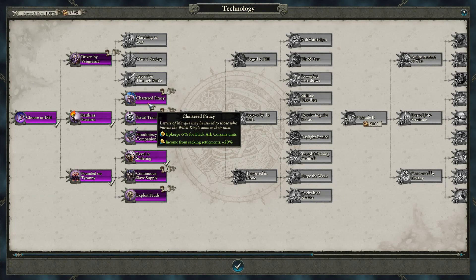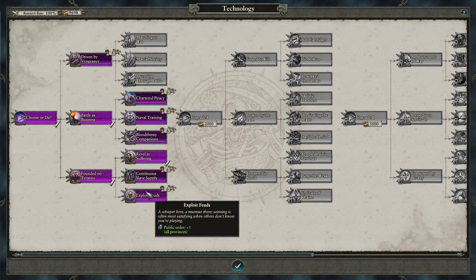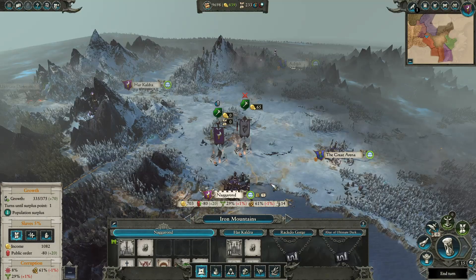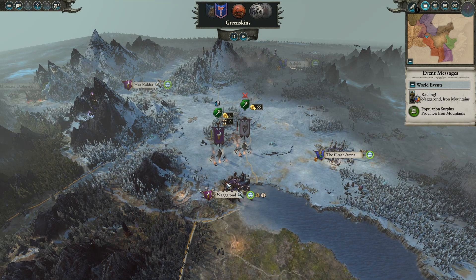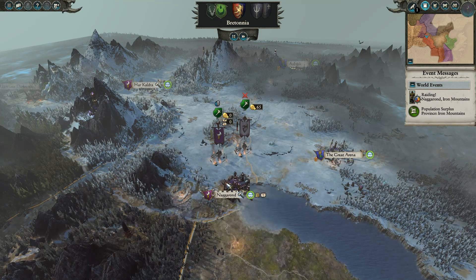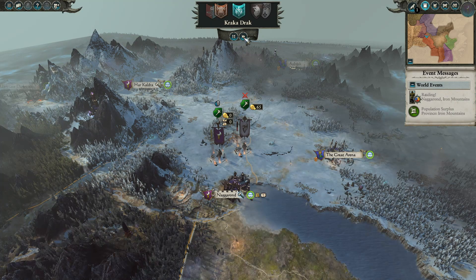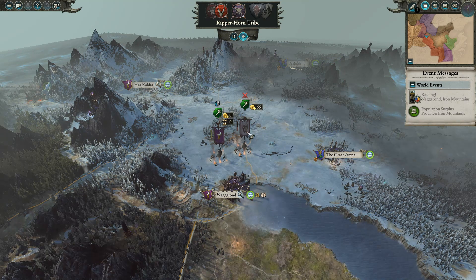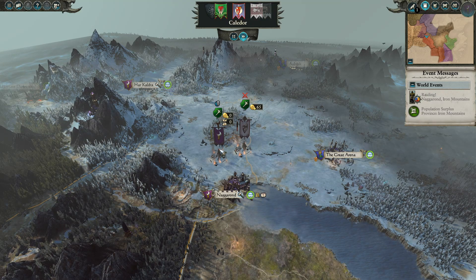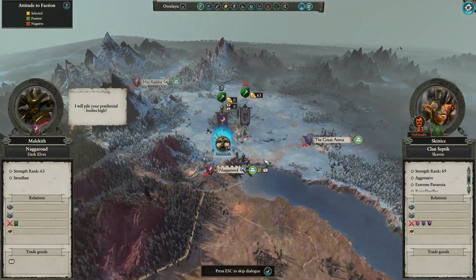Research — what do we got? Minus upkeep, income from ports, public order. Let's go with public order — we're going to need some more. We were at minus five last time and we're building a building that's plus four, then we get the research that's plus one, so that'll even us out. Then we're going to go up here and conquer the rest of the stuff, so we should end up okay. When you're first starting out guys, don't be afraid of rebellions — usually you can put them down pretty easy and they give your general experience.